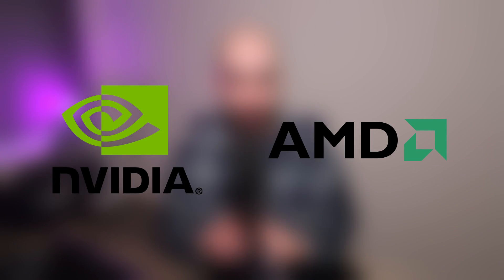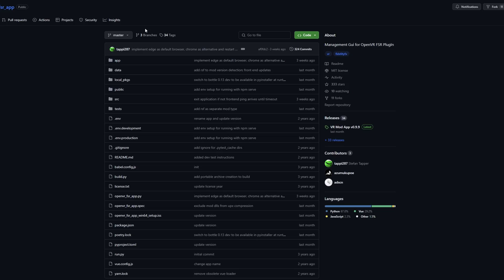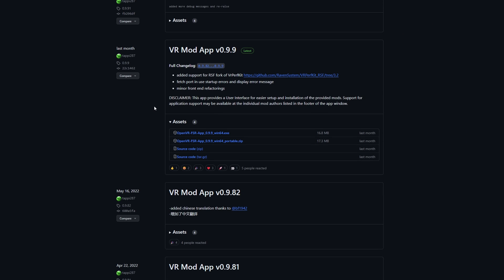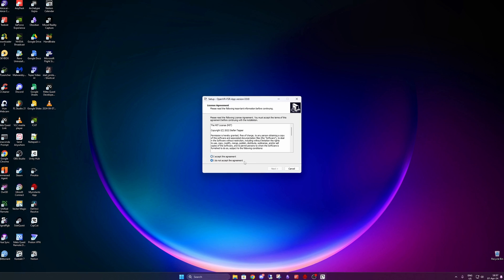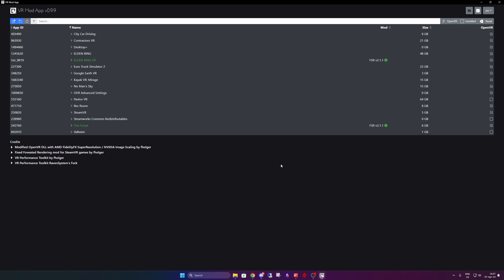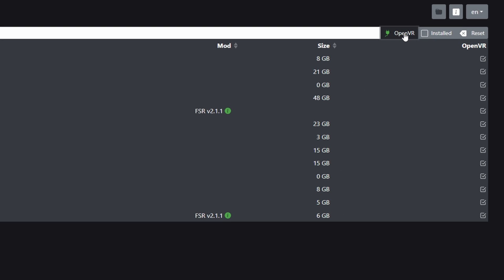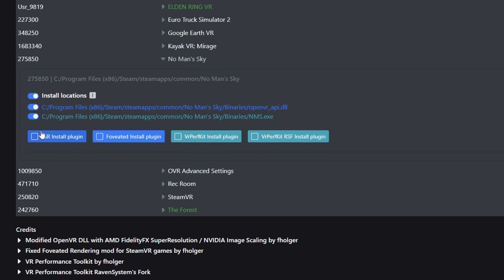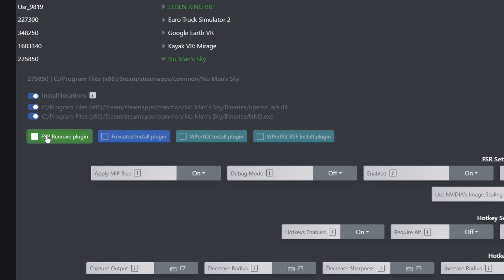As promised, I'll share a tool called VR Mod App that can significantly boost your FPS in-game by applying one of the performance multipliers discussed earlier. The tool is available for free — download it from the link in the description. To install it, scroll down to the latest installer section on the GitHub page and download the OpenVR FSR app for your version: Windows64. Run the setup and open the tool. Click on the OpenVR button, select any game detected by the tool that supports VR, then click FSR Install Plugin — and that's it.